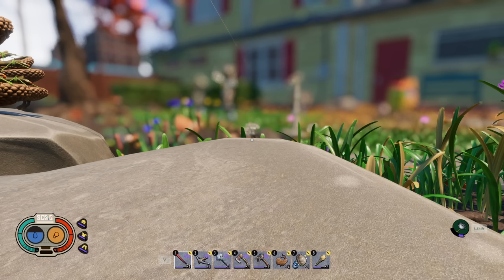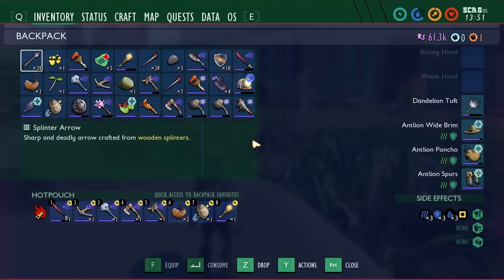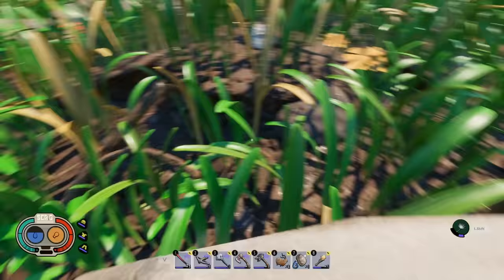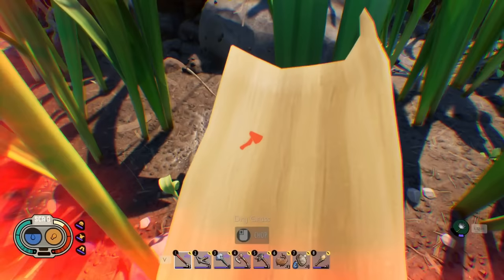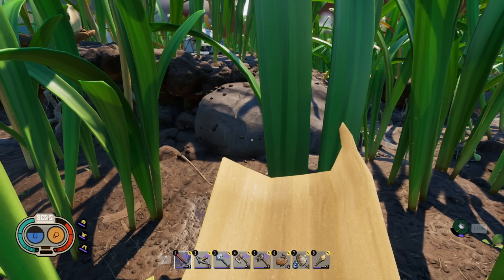Don't forget to equip a dandelion tuft. You'll find dandelion tufts by cutting down dandelions — when you cut those down, they will drop the tufts. You can equip them in the glider slot. What this does is it prevents you from taking fall damage. If you fall from a high distance without using the dandelion tuft, you will take fall damage. So make sure you always have one equipped in case you need to jump or fall from a high distance to avoid critical fall damage.